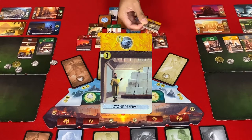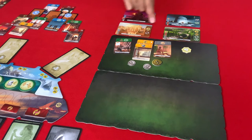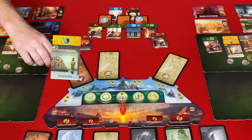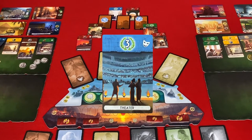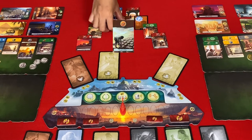The Stone Reserve means Gly can buy stone at one coin each regardless of opponent production. This opens another card — too good to pass up. Pat buys the Wood Reserve for three gold, allowing wood purchases at one coin each. Gly buys the Scriptorium for two gold. Pat takes the Theatre for free, which opens up another card.